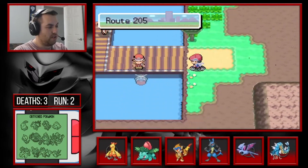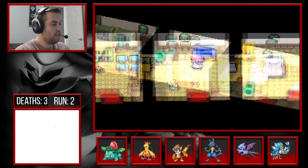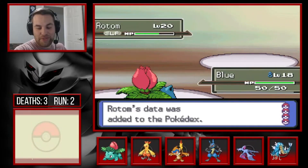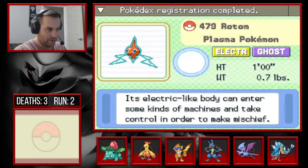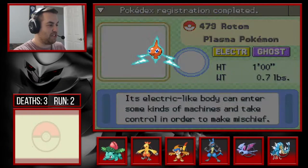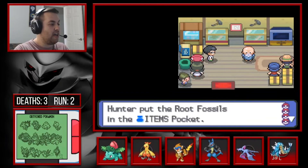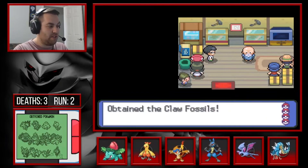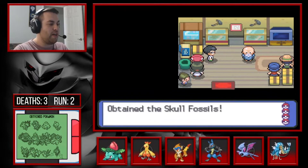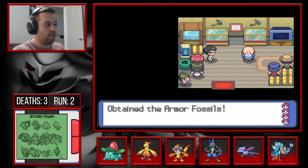Let's go out to the mansion. Here's our encounter — we're gonna get Rotom. Oh wait, we already caught it, nice! We caught Rotom, electric and ghost type. We're also getting some fossils here, and we can't keep all of them. For now we'll keep them all but only revive one.